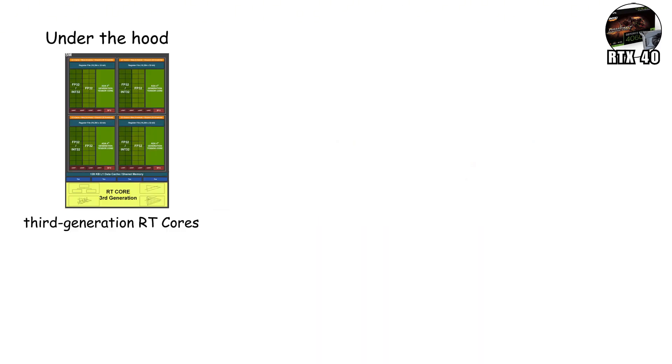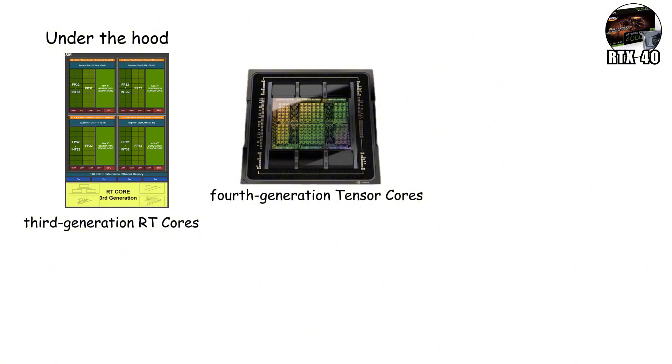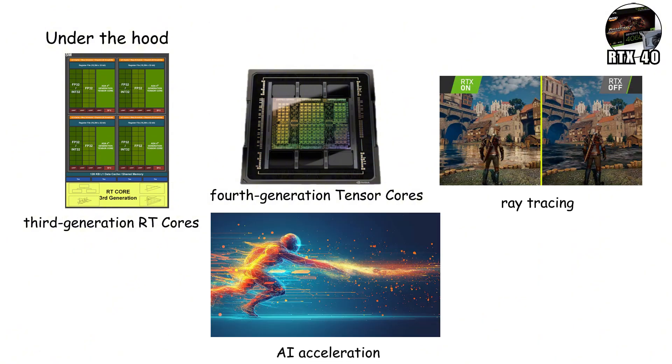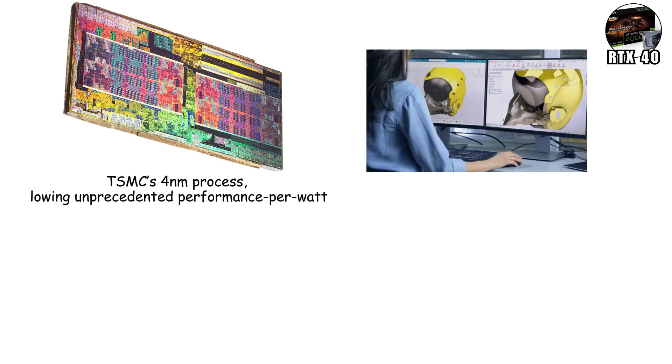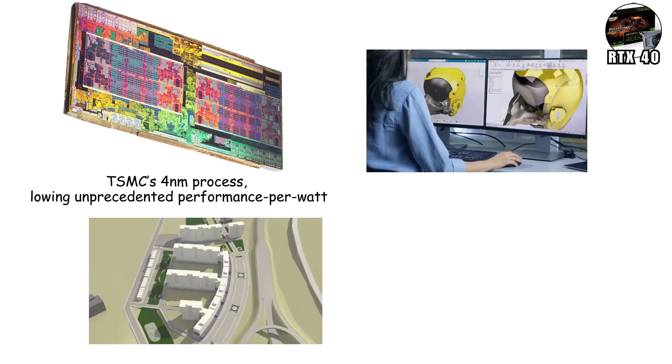Under the hood, the 40 Series featured third-generation RT cores and fourth-generation Tensor cores, making ray tracing and AI acceleration faster and smarter than ever. It was also more efficient thanks to TSMC's 4nm process, allowing unprecedented performance per watt. Creators saw massive gains too, cutting render times in half while running complex 3D or AI workloads.